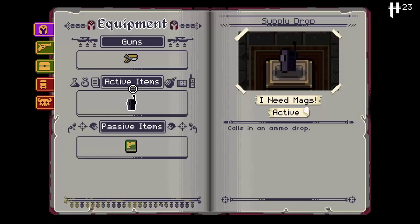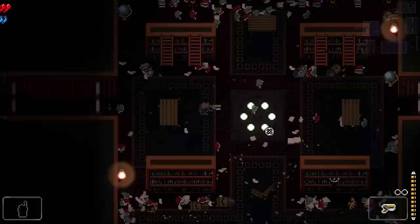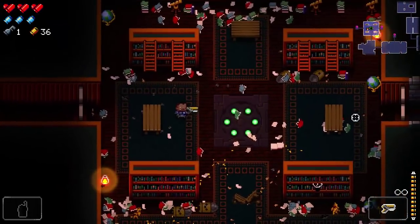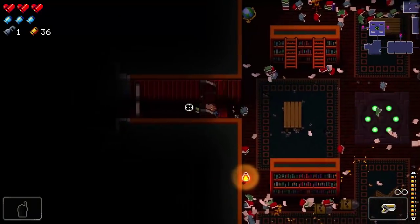The active item is kind of like a spacebar item in the Binding of Isaac — it either recharges or it's a one-time use. This one is a one-time use: it calls in an ammo drop, so when we run out of ammo in a good gun, we can call in an ammo drop and pick it up. The Marine's passive item gives better reload speeds and weapon accuracy — you can see my bullets go pretty straight, unlike other characters.